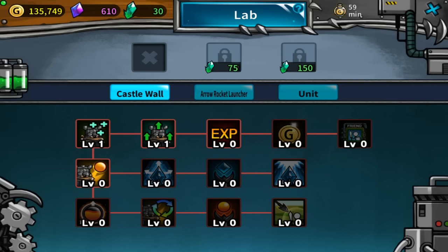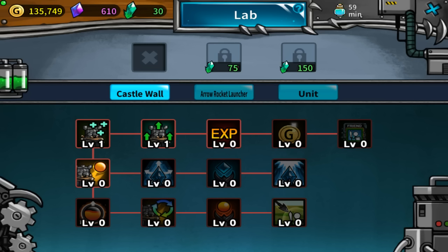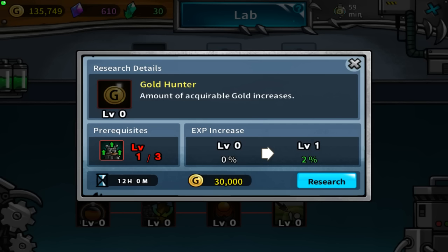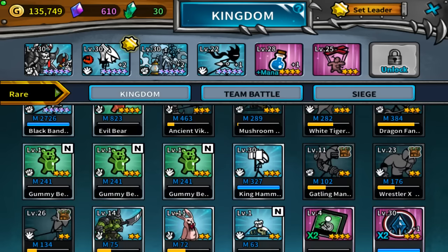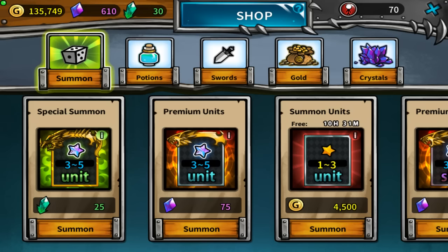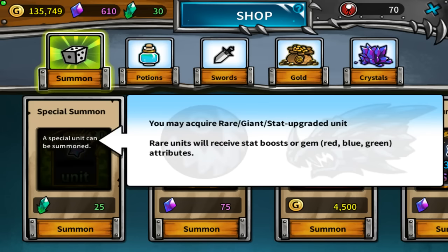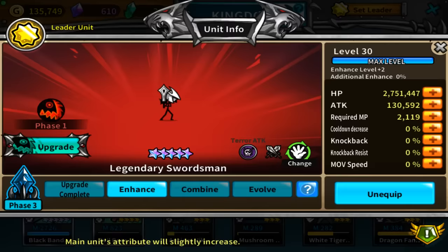We might as well collect these before they run out. There's a new lab which is actually pretty nice. You can buy more spaces with green crystals — they added a new resource, green crystals. There's special summoning where you can get rare, giant, or stat-upgraded units that'll have a boost.